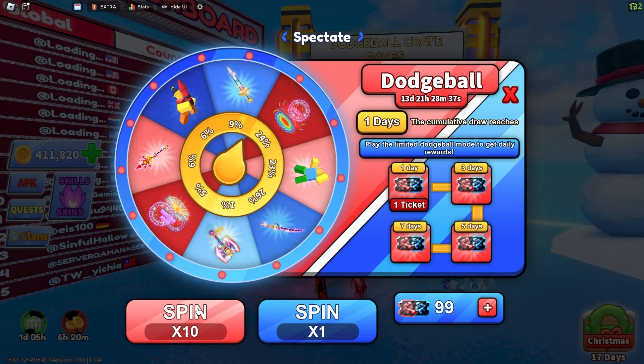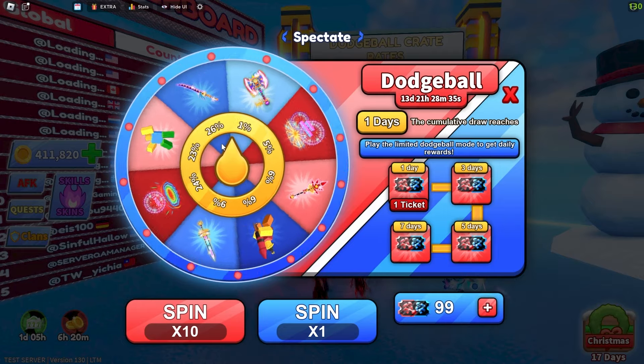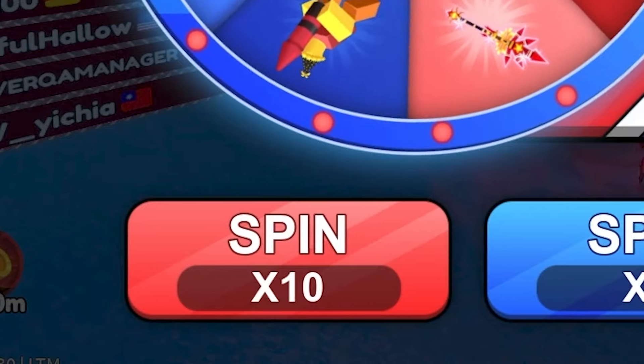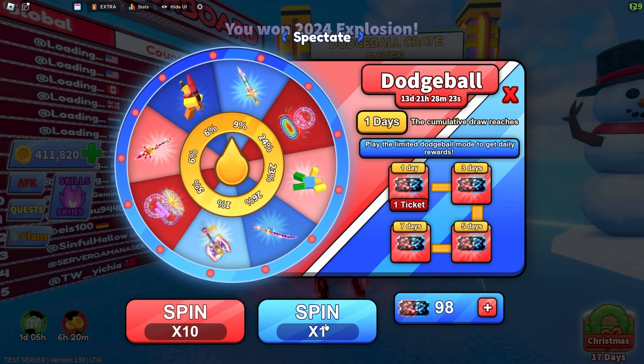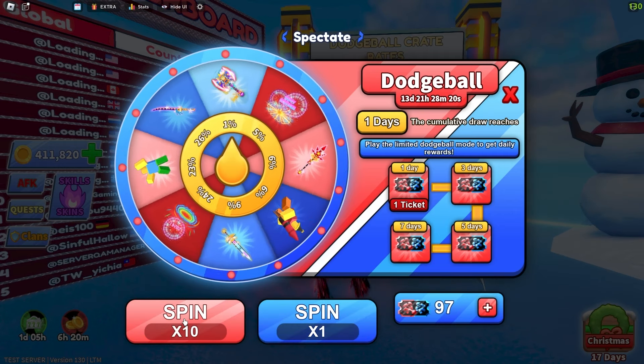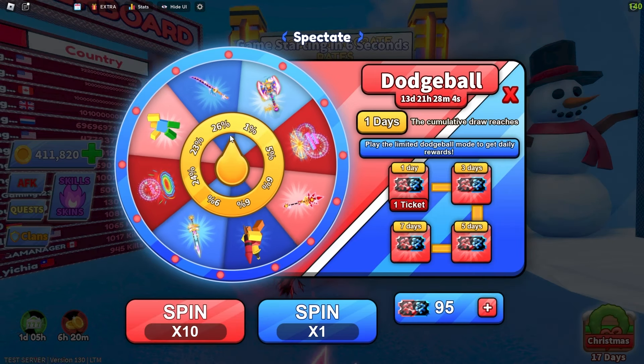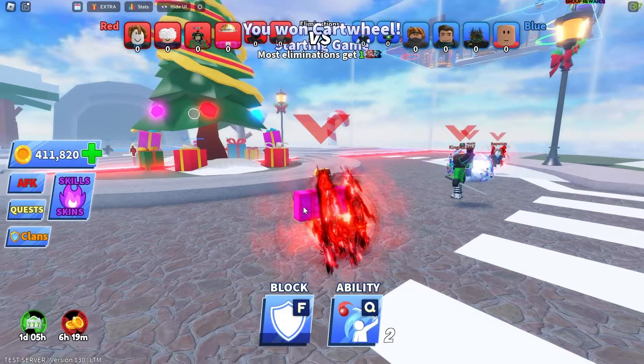Let's go for a spin. 10 spins on the board — what do we get first? An emote, the cartwheel emote. Wait, I'm clicking spin 10 times and it's spinning once. This is going to take a while — one spin spins once, 10 spins spins once. So close — I was so close to the 1%er. That was even closer.